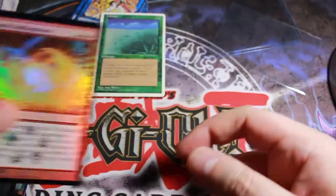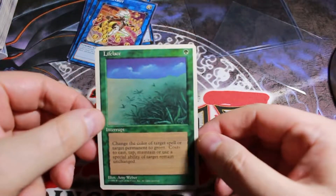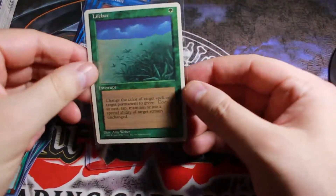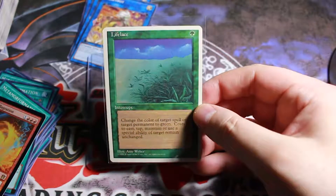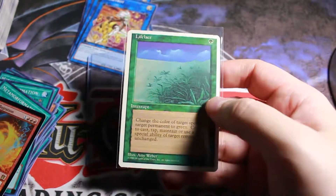So that's a nice little foil there. And this one, if I'm not mistaken, this is a revised. So I definitely want to put this one - in fact I can put it right back here in the sleeve, and then stick it back in this little holder. I don't have a lot of revised cards, but I do have a handful. Another notable one I have is Fastbound, which is worth a few dollars - between $6 and $15, depending on who you buy it from.